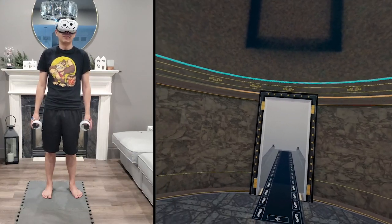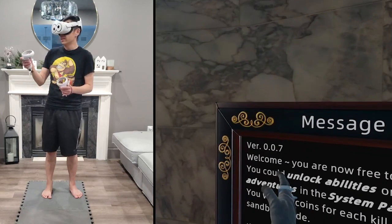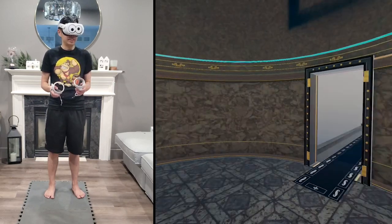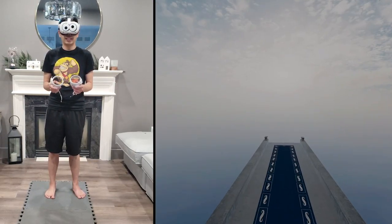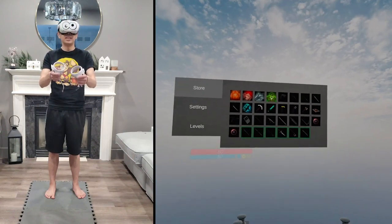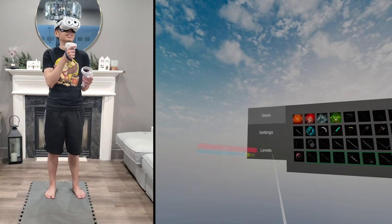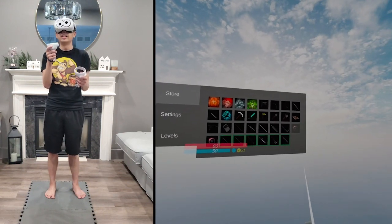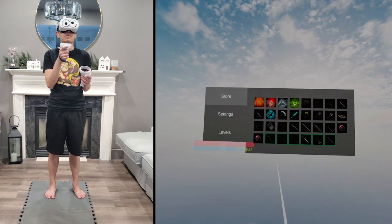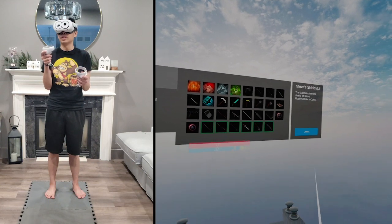Hey guys, here we are in Battle Talent. If you're wondering what version I'm running where the mods should work, it's right here — version 0.0.7. To note that your mods did work, I think you have to come out here for whatever reason. We got a lot here. So it'll be in your store — I got Captain America's shield, some Minecraft weapons, and the Game Boy. I think we have to unlock them.